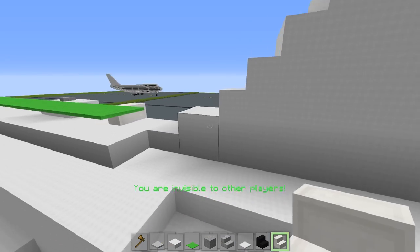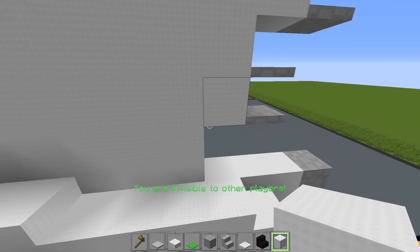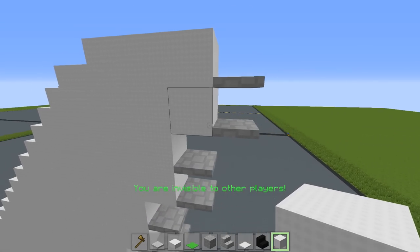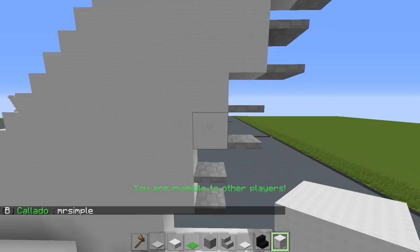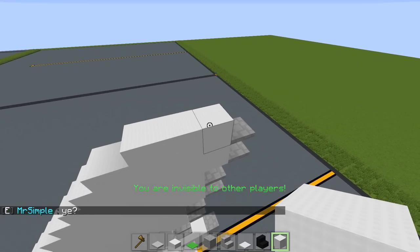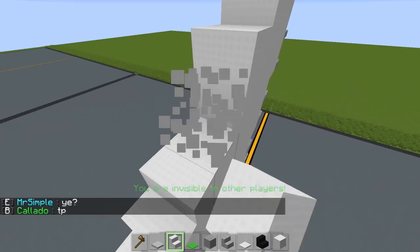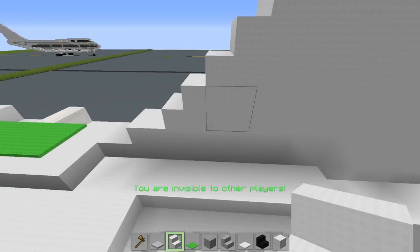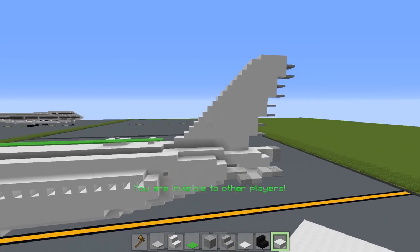We're at the tail of the aircraft. Starting at the very back — this is two blocks — go out, up two. Go out, up two. Out, up two. Out, up two. Basically: two, two, two, two, two, two. Once done, you'll have three blocks on top. Place a slab right here, then go straight down with stairs — seven stairs down. Add a wool block right here and make sure you have a slab right there. That's pretty much it for the tail.